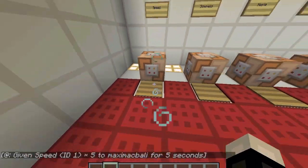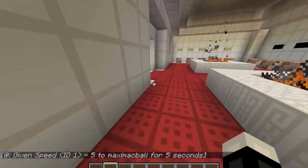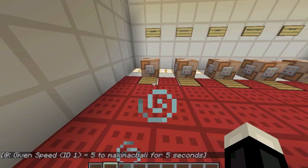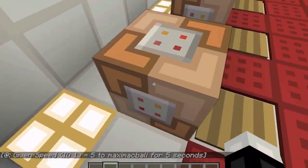So let's begin with the first one: speed. If I step on it, I'll get the speed effect. I've set it to speed five so I'll be going really fast — just for showcase purposes. And it's gone again. If I step on it again, you can see the speed effect. It doesn't have a number because it's above the normal number that you get.